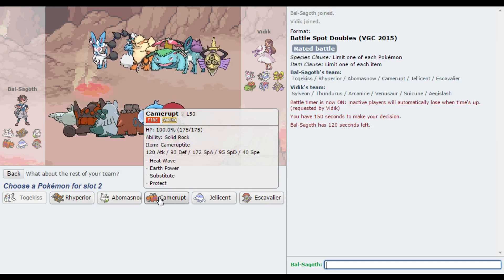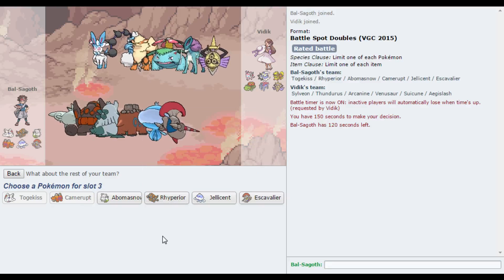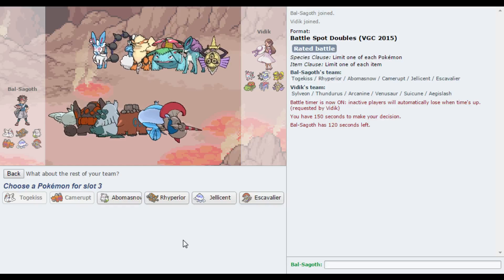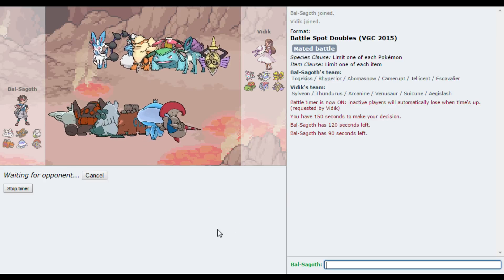So back into this — what mode are we gonna go with then? I quite like Togekiss here. I want something that's good against both the Thundurus and the Aegislash. Rhyperia kind of fills that criteria. Camerupt fills that as well, and I'm actually gonna go with Camerupt. Togekiss, Camerupt — so Togekiss is getting a bit more action this game. I think I've had Jellicent in the back of all of these games. I still haven't used Escavalier — poor Escavalier. But this Venusaur could be a little bit of a problem. I think I'm gonna take Jellicent and Escavalier. I hope you're gonna do some work for me, Escavalier.